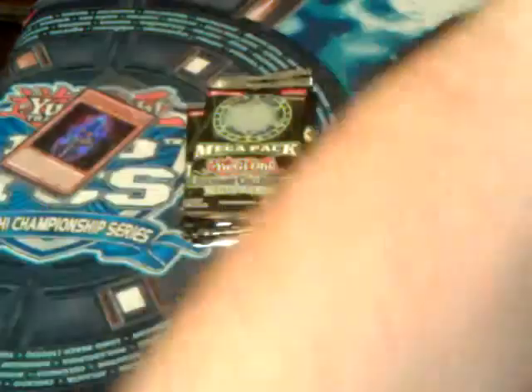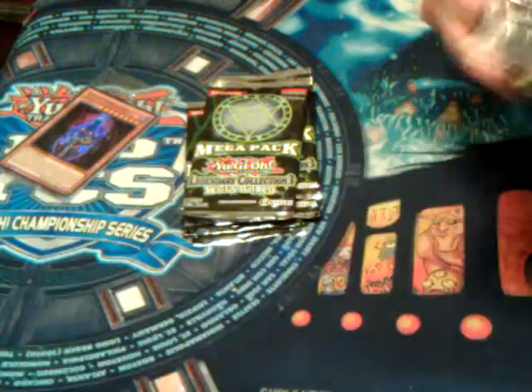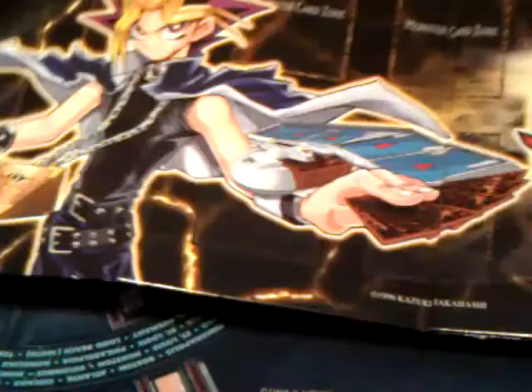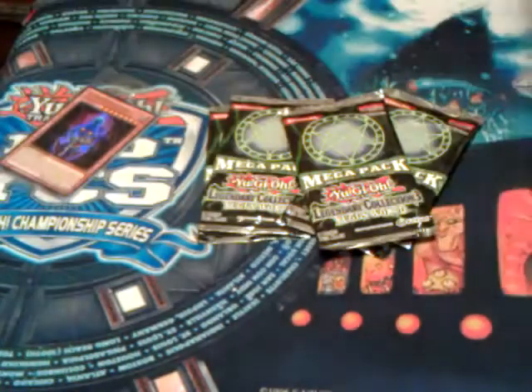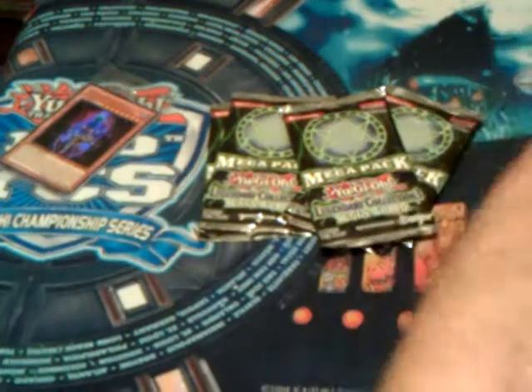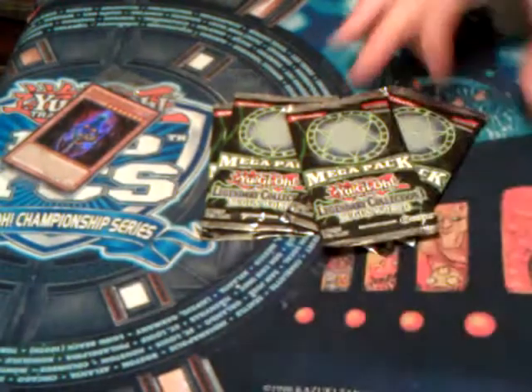And of course we got the mats. I'll show you that really quick. That's the first side. That's Yu-Gi, I think, whatever. And then the seal. Yeah, this side here looks cooler, but whatever. So that's the mat.